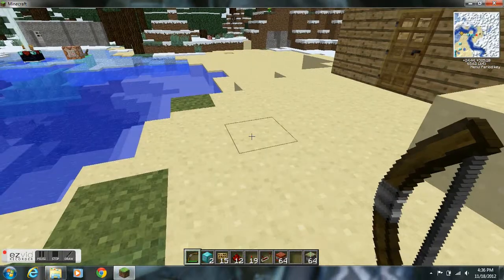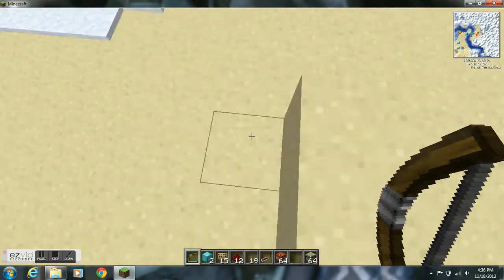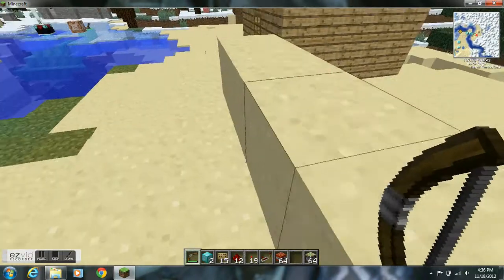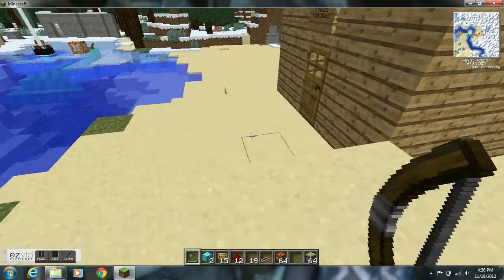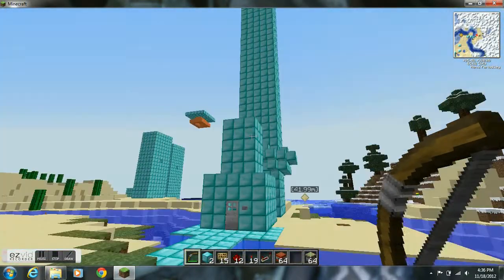And I had stuff to do, I had tons of homework. But who does their homework, right? So instead of doing homework on the computer, I've been doing some command block stuff, cause I've never done this before — this is the first time I've ever done stuff with command blocks. And I was like, let's do it. You can see a little enchantment table with a giant beam coming out of it, pretty cool.